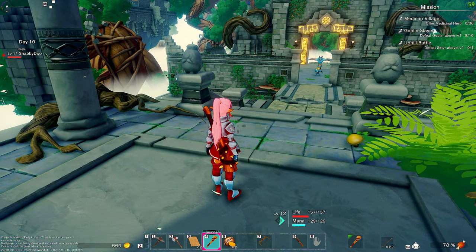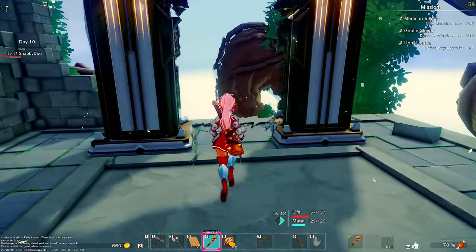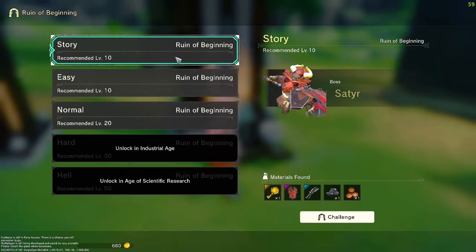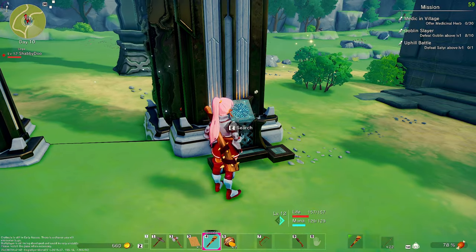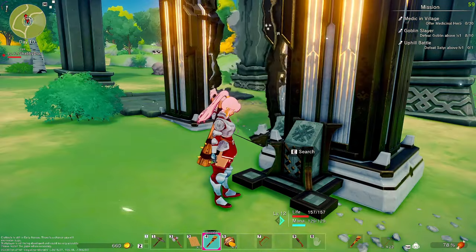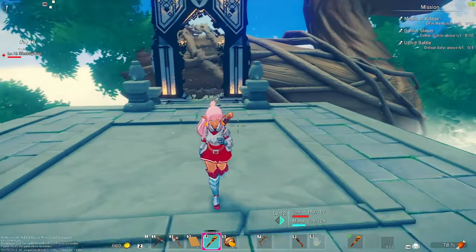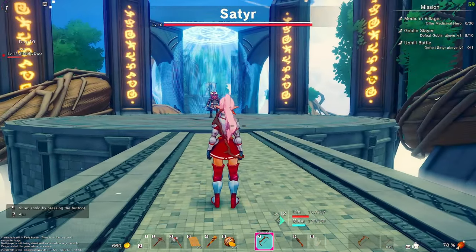I wouldn't mind getting his weapon just to try it out. That's weird - I've already done this dungeon so it shouldn't make me do the whole thing again. I know one time it just let me skip through. There we go - that was odd. It's supposed to teleport you straight to the boss so you can fight him.